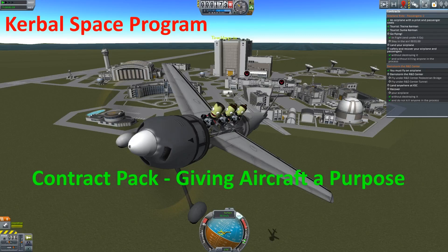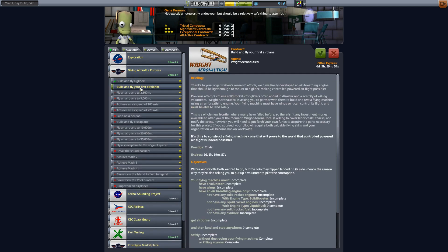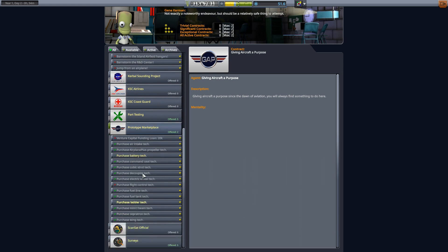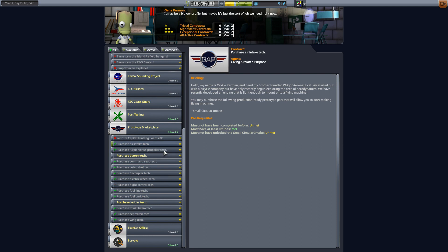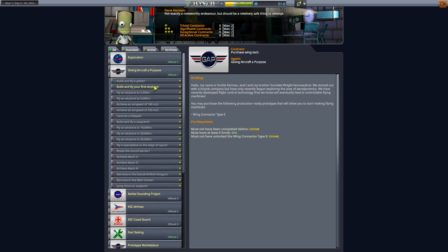Welcome to Kerbal Space Program and welcome back to Contract Pack Giving a Craft of Purpose. In this episode we are going to be tackling the build-and-fly your first airplane contract. This contract requires you to have researched or acquired through the prototype marketplace an air intake, a wing, and also an Elevon or flight control piece. Other mods that provide airplane parts should be recognized. Those three items are the must-have in order to unlock the build-and-fly your first airplane contract.